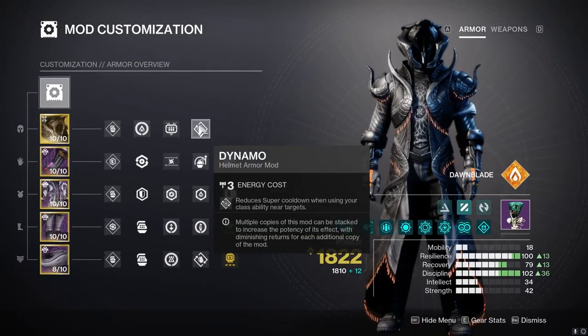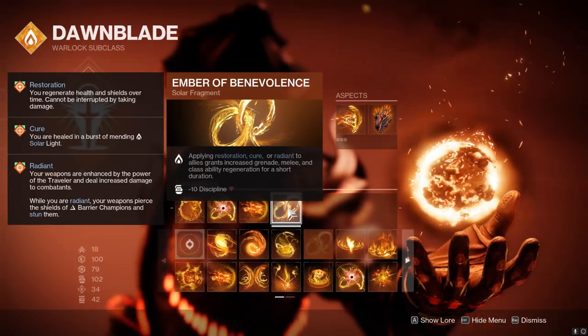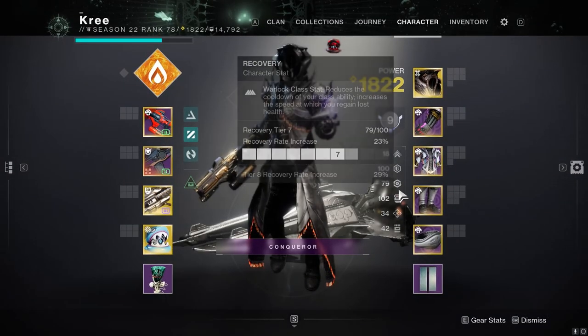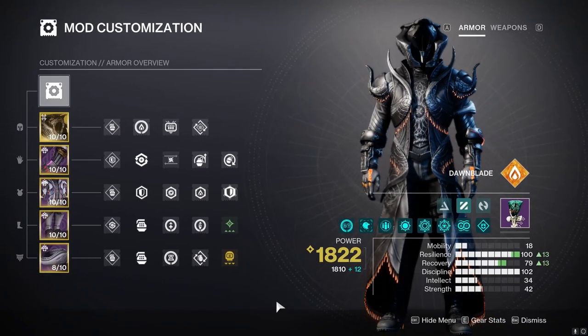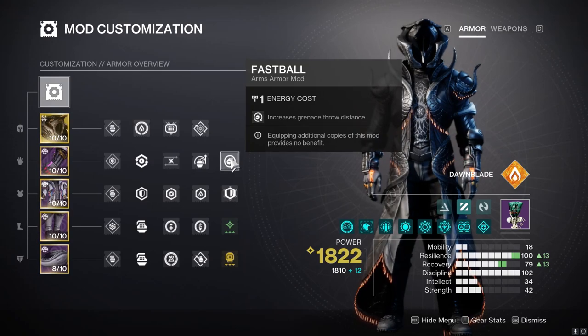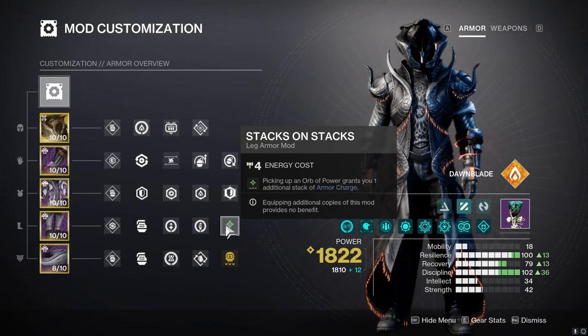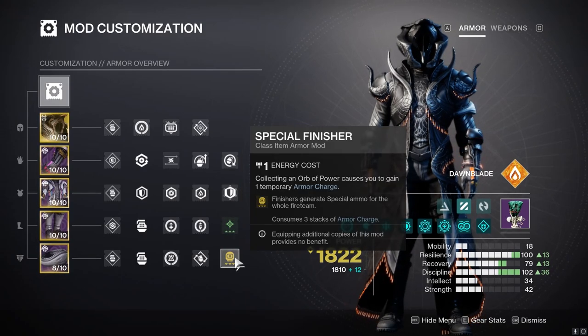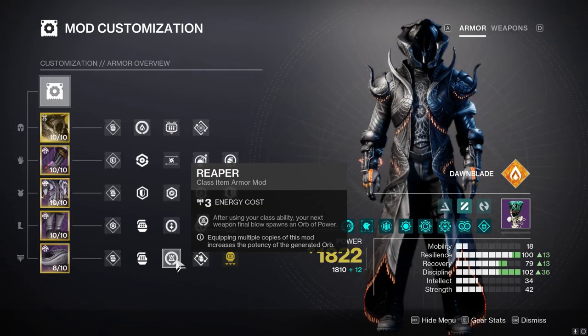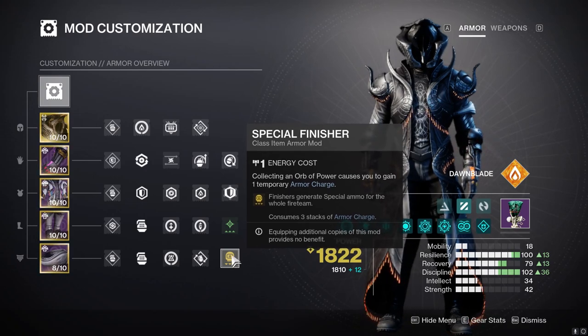For mods, they're not critical but I have Dynamo to help get my Super back since I'll be popping abilities constantly. Due to Ember of Benevolence, you want to prioritize Discipline, Resilience, and Recovery — that goes without saying. I have Heavy Ammo Finder and a Harmonic Siphon running Gjallarhorn. Fastball so I can throw healing grenades further to teammates, and Impact Induction to get grenade cooldown even quicker. On the chest I have Stacks on Stacks because orbs are more of a commodity in GMs — only needing two orbs to proc a Special Finisher with three stacks of Armor Charge while on double special is very useful.